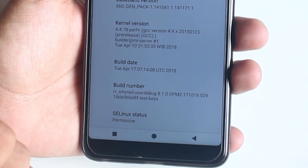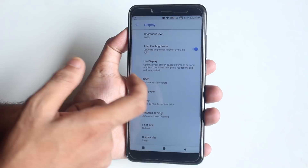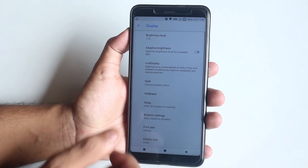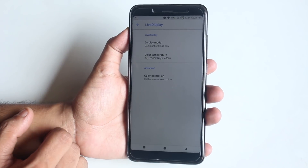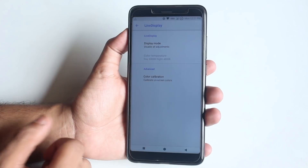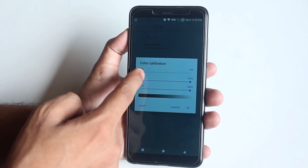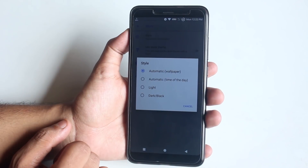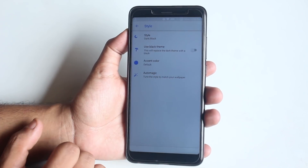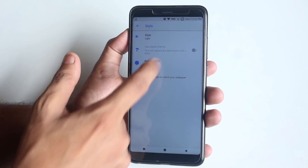Here is the kernel version, build number, and SELinux status is permissive. In display settings we have adaptive brightness — which is auto brightness — working fine. Night mode is working fine as you can see, and you can control color calibration in depth. From Style you can change the UI color to dark and change the accent color too, and as you can see the whole UI changes to dark.